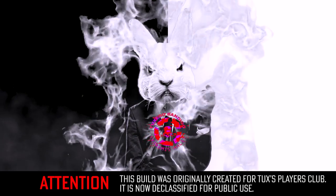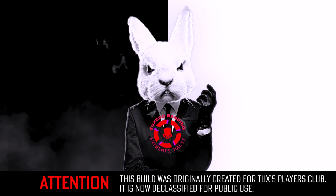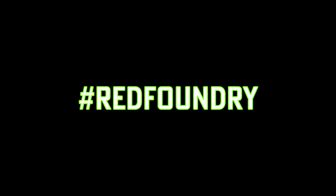Division 2 — I hacked a Foundry Bulwark gear set into a 6 red core, no shield, out-of-cover DPS build with incredibly fast time to kill and time to heal. I'm going to show you how to make it. Hit the like right now and comment 'Red Foundry' down below.